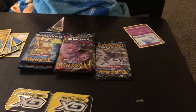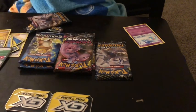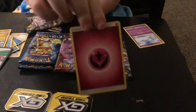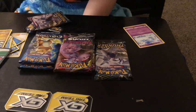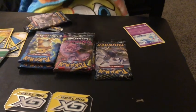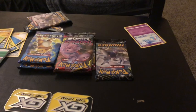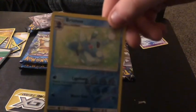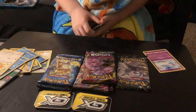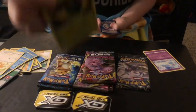These packs are stupid to open. Got it open. One, two, three. First card is a Fairy Energy — you get one energy in every pack. I think that's a reverse holo Jumpluff, not too bad. Next card is a Brione. Okay guys, I'm back. Next card is a Pineco.